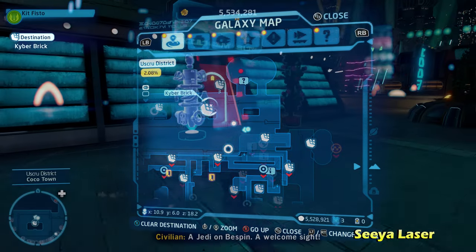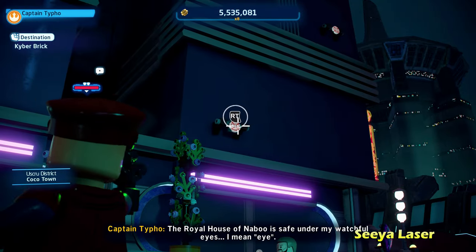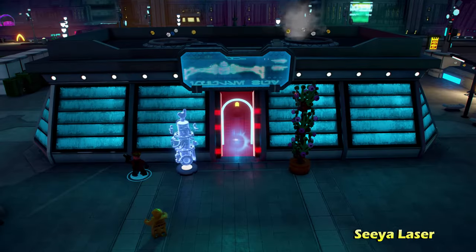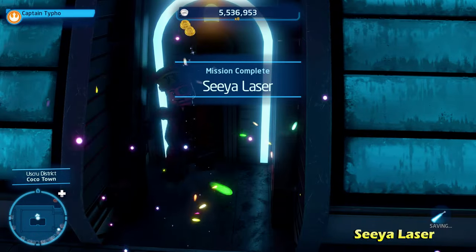Next up, we're going to move to the left side and there's going to be a kyber brick behind a red force field. Turn around with a blaster character and shoot the four targets within the short time limit, and once you do that, that will lower the force field allowing you to get the kyber brick for Sia Laser.